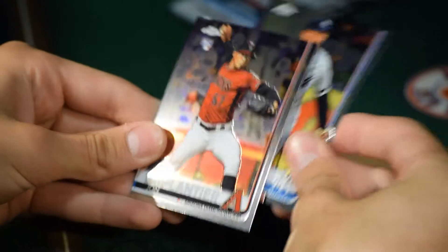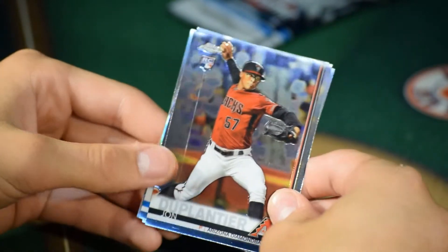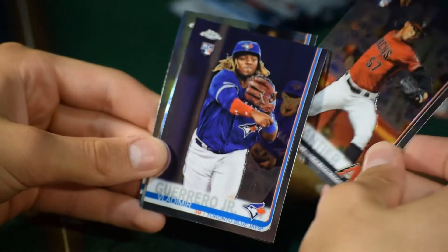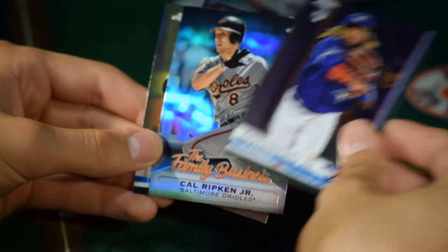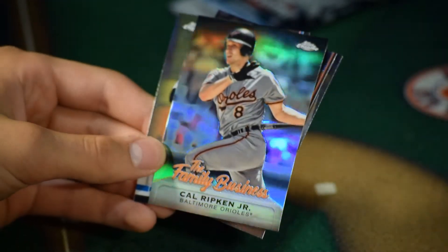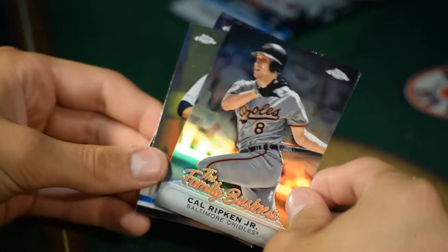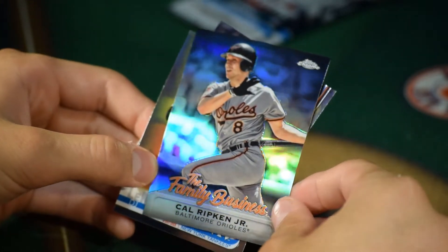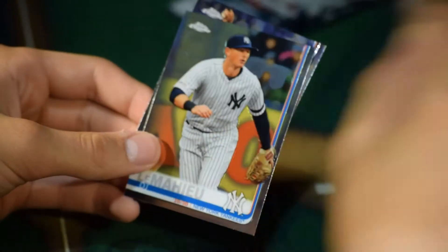DJ LeMayhew. Dublantier — there's a pull mark on there, might be Dublantier, I don't know. Vladimir Guerrero Jr.! What's the difference there? It has like a rainbow. That's a nice one. I meant on the Guerrero card, but that's a great card right there. I like those chrome — the textures are just awesome.